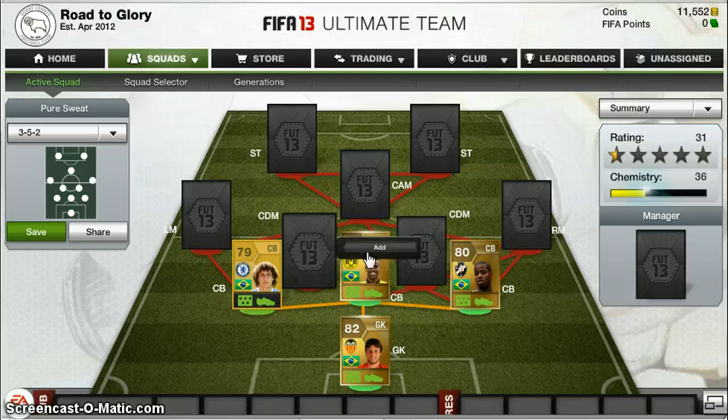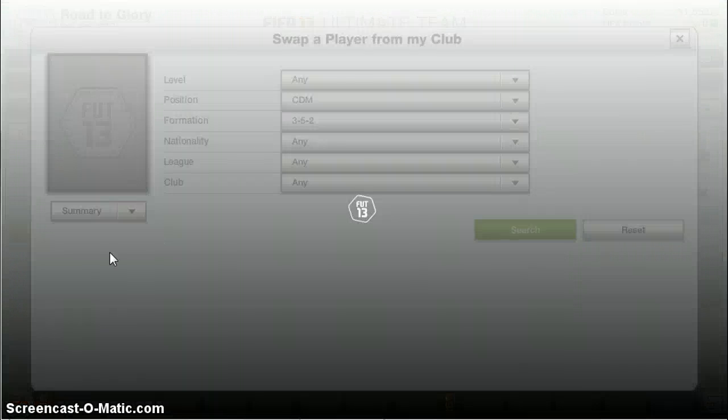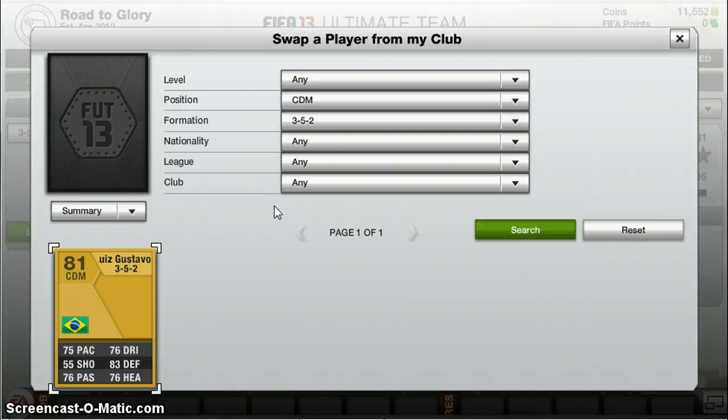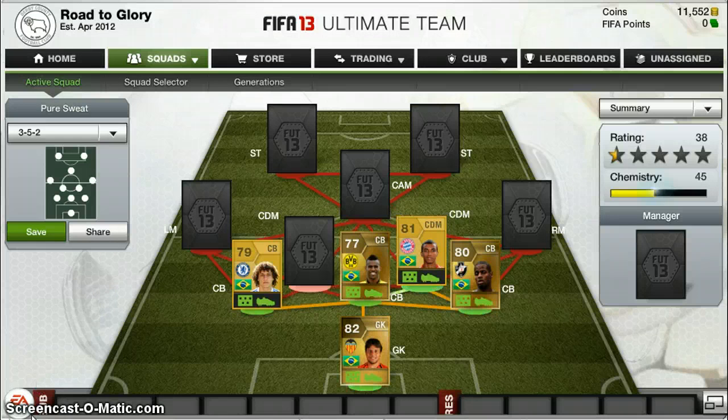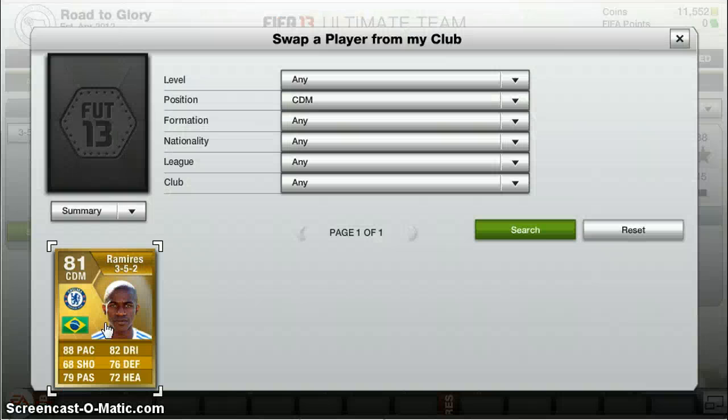2 DMs. We have Luis Gustavo, and we should have Ramirez — let me go and find him. Here we go, here's Ramirez.